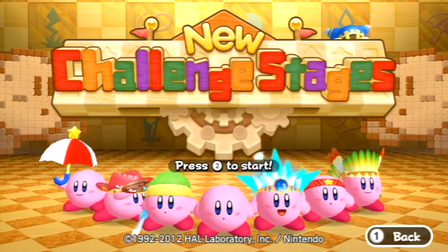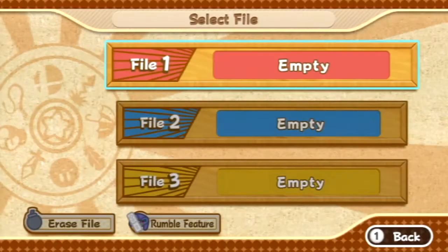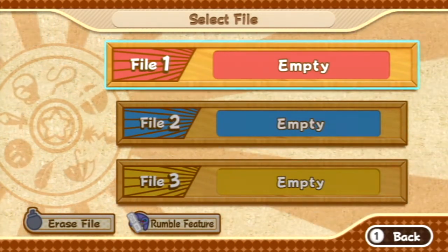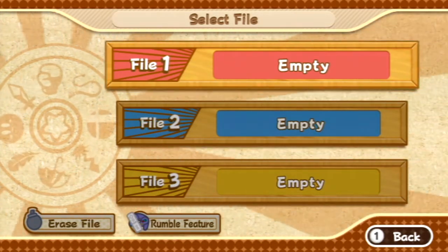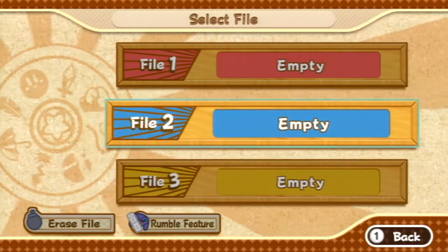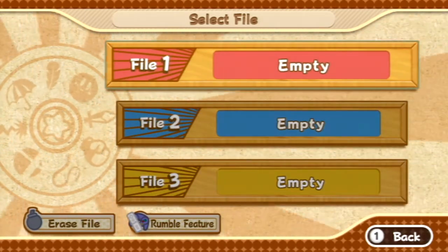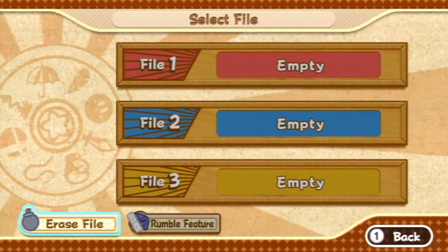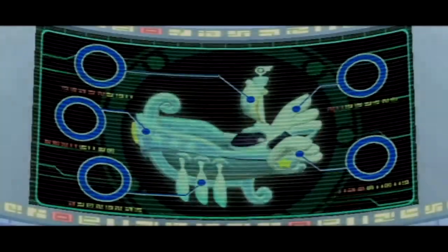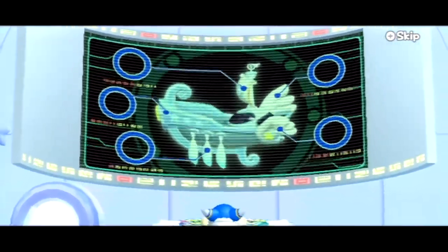Anyways, we're continuing — new challenge stages, press 2 to start. You get a greater selection of challenge stages by playing this game. I'm going to bring you this in a mini let's play format, just to give you some good old challenge stage fun. I'm not going to have the rumble feature since I'm not playing with the GameCube remote, though you can use one. I'm going to use the existing save file and freeload on it.